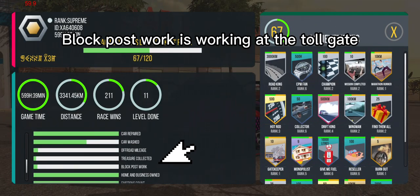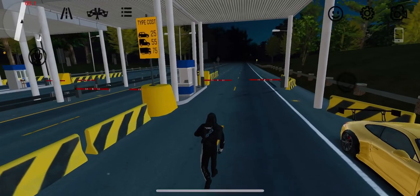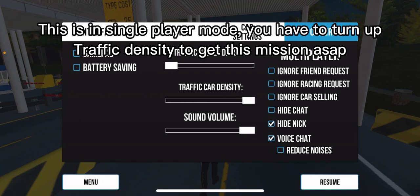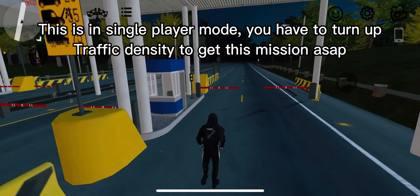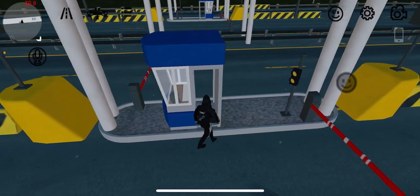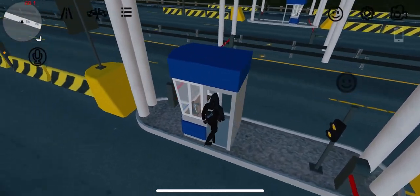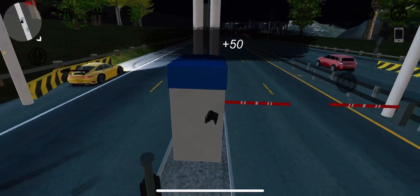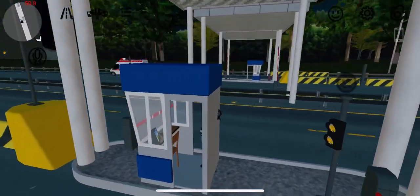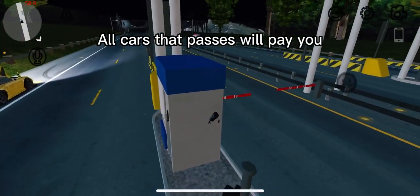Block post work is working at the toll gate. This is in single-player mode — you have to turn up traffic density to get this mission done ASAP. This is also a good way to make money fast, as all cars that pass will pay you.